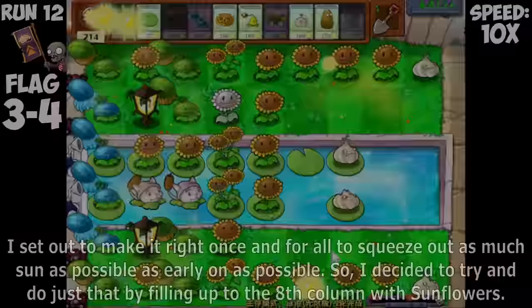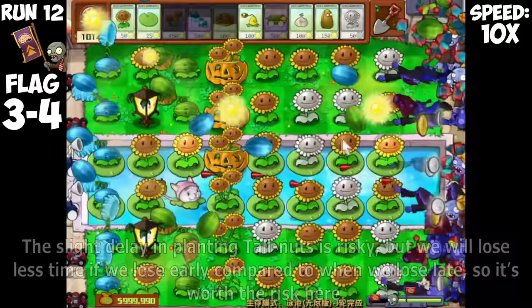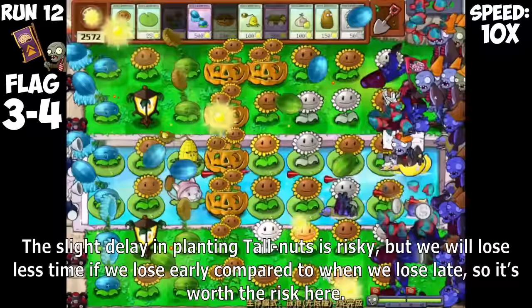Absolutely devastated once again, I decided to take a break before trying again, because by this point it's getting ridiculous. Losing hours of progress at once made me feel horrible. I set out to make it right once and for all — to squeeze out as much Sun as possible as early on as possible. I decided to fill up to the 8th column with Sunflowers. The slight delay in planting Tallnuts is risky, but we will lose less time if we lose early compared to when we lose late, so it's worth the risk.